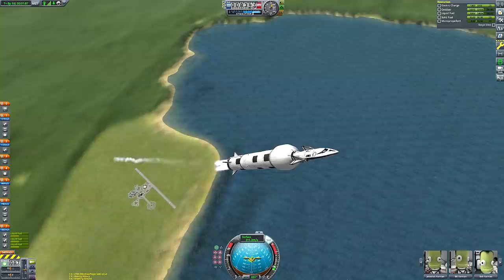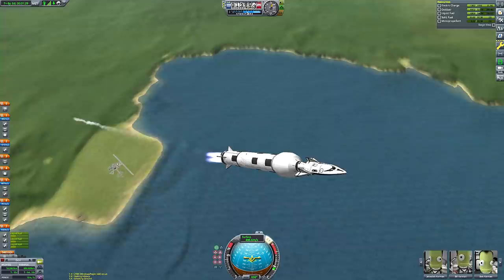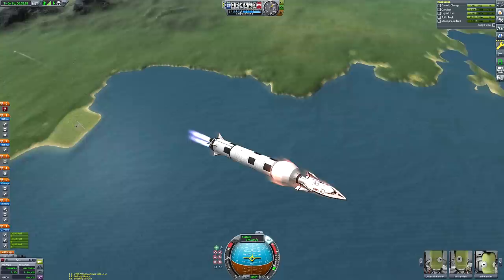Those vector engines are working overtime with their gimbal. This thing doesn't have the best controllability during ascent because of all the control surfaces right at the front — it's exceptionally flip-happy. I was very close to putting a fairing on to make it easier to fly, but luckily we've added fins at the back and the vector engines have a colossal gimbal range, so it is able to fly without flipping if you're careful.